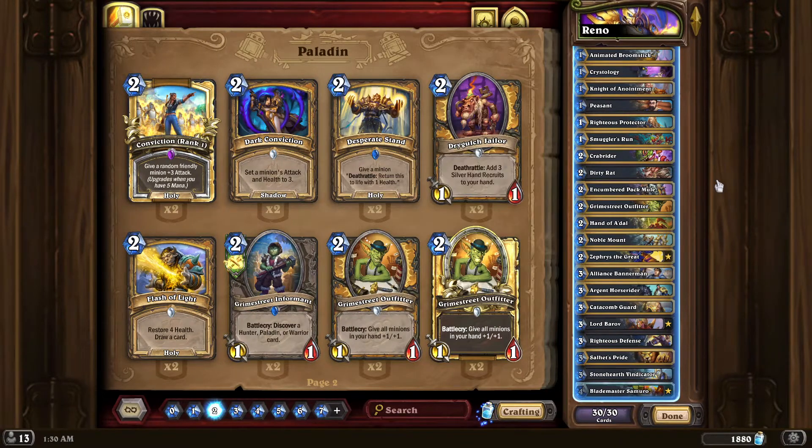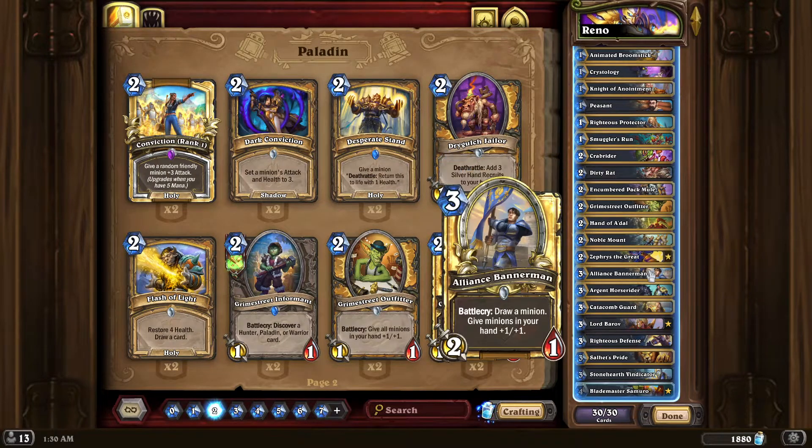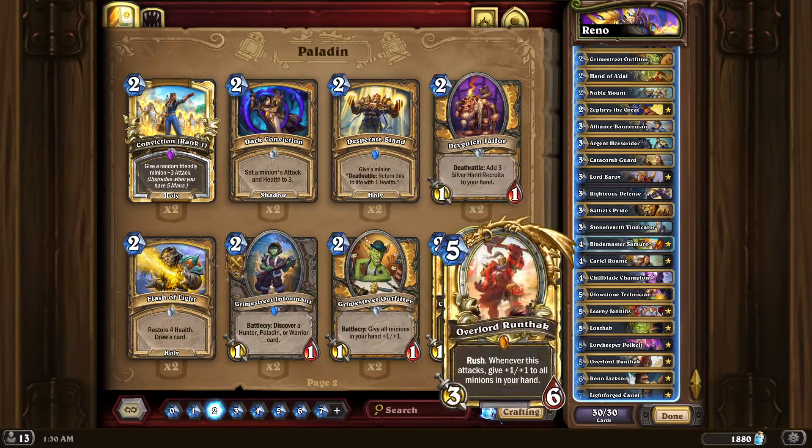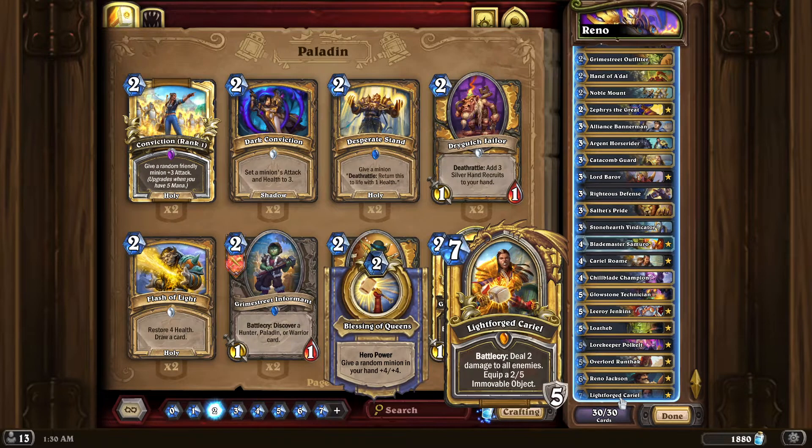Reno Paladin has actually kind of taken off in popularity a bit. There are a bunch of different versions of it. This is my own little take on it - tweaked a few cards. But Lightforge Cariel is 100% the entire backbone of this deck. Cariel is just nuts. I swear half the time I forget she basically casts Consecration because the other parts of her are just so ridiculous.